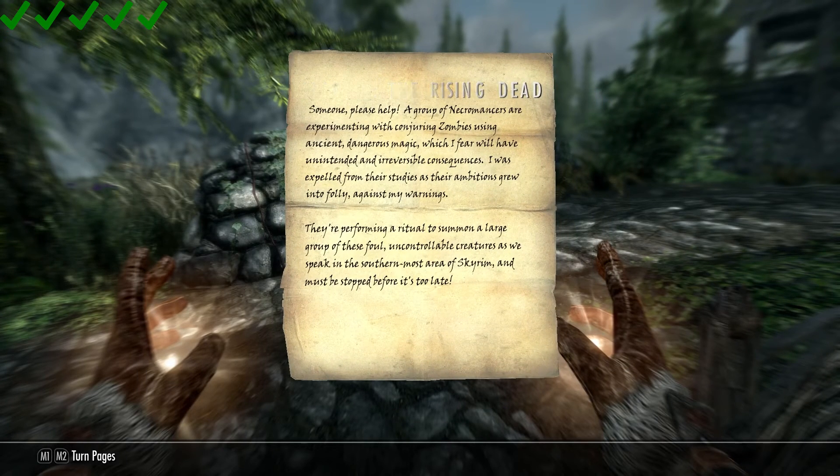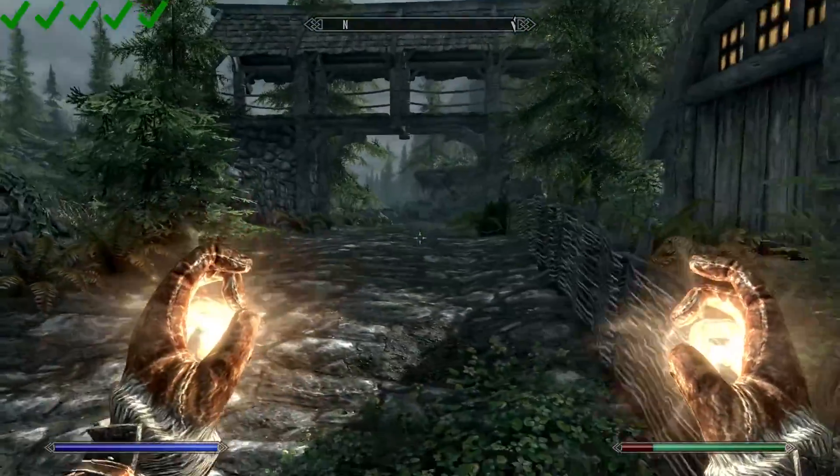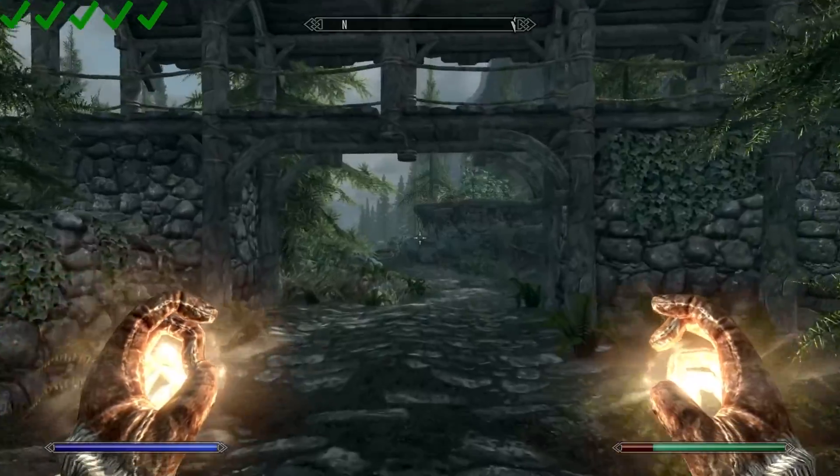Let's read this letter. Someone helped me — a group of necromancers are experimenting with conjuring zombies using ancient dangerous magic, which I fear will have unintended and irreversible consequences. I was expelled from their studies as their ambitions grew into folly against my warnings. They're preparing a ritual to summon a large group of these foul, uncontrollable creatures as we speak in the southernmost area of Skyrim, and we must be stopped before it's too late. So they want us to go stop that group of necromancers. We'll get to that eventually.